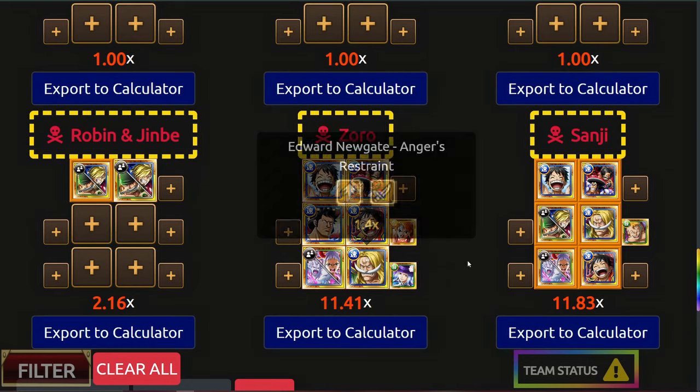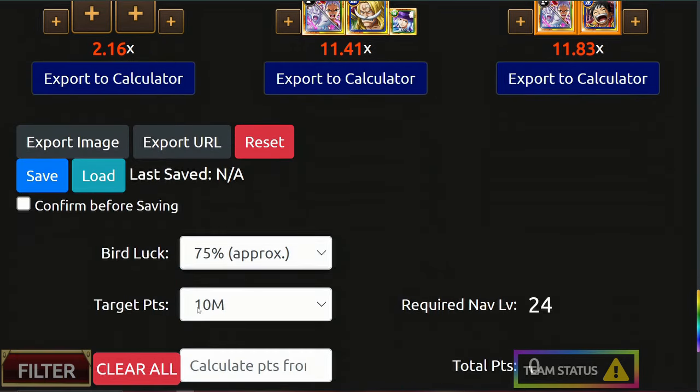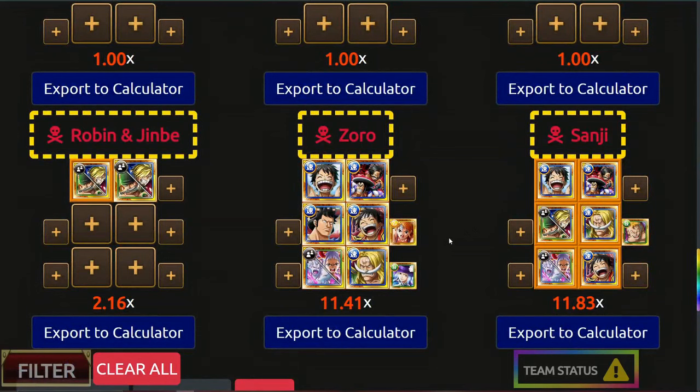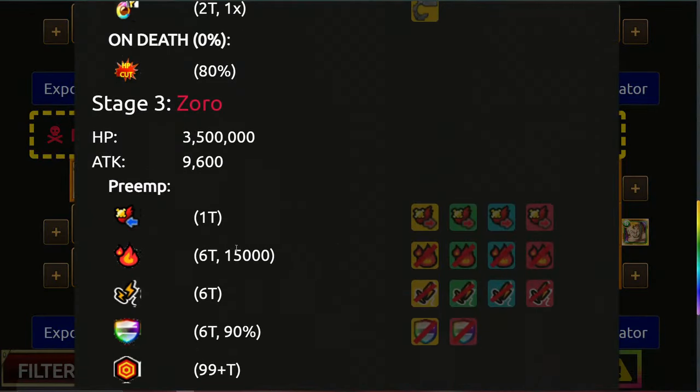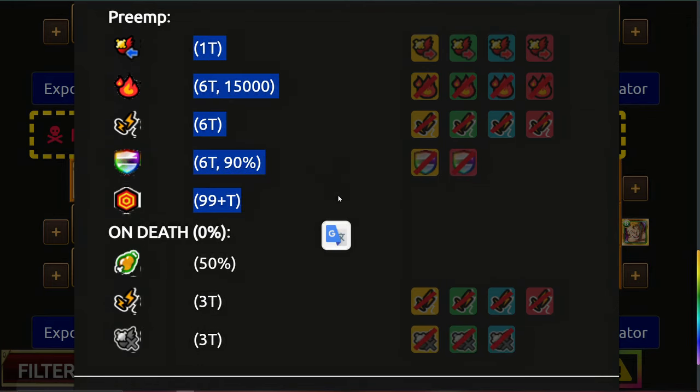It shouldn't take you that long to get however many Skulls you need. To hit approximately 10 million points, you're only looking at 24 nabs anyway. The support of Nami is going to give you cooldowns when you hit the final stage. You get an 80% HP cut, so you get the auto-trigger to get around pretty much all of this with your friend Captain Luffy.